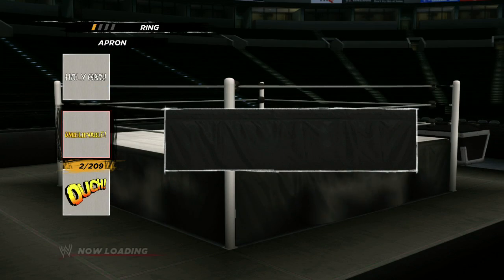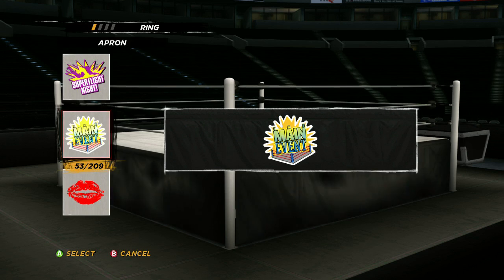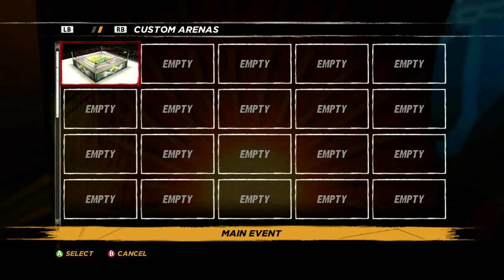You can also use anything created from the in-game paint tool. So if you don't like all the cool logos and decals that we provide for you, you can go into our paint tool create mode, design and create your own logo, and put that on the mat or on the barricade. And you can create up to 50 of these arenas.